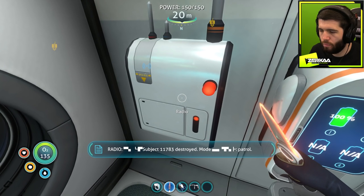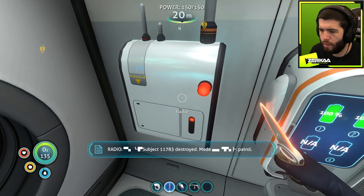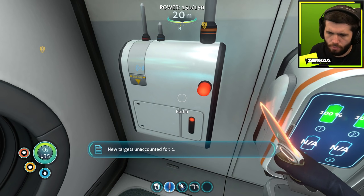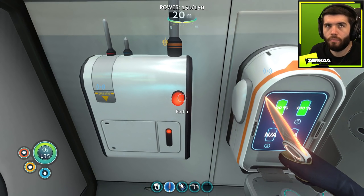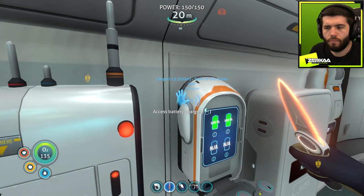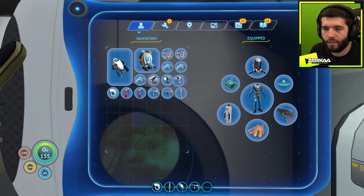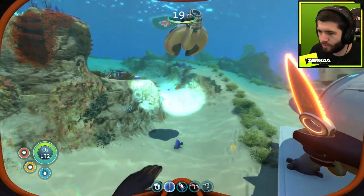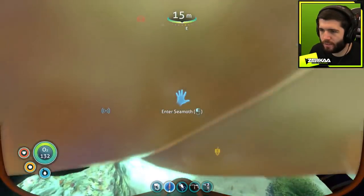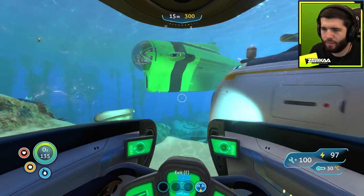Playing a partially translated broadcast — it says destroyed mode, patrol, new targets unaccounted for. I guess that's something — one of the alien gang. They speak English, though maybe it translates to me through messages. In the game, I mean, not me being English in real life.